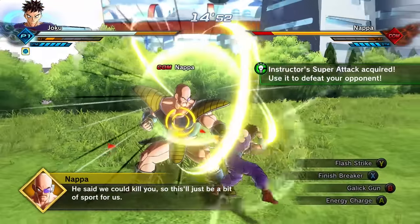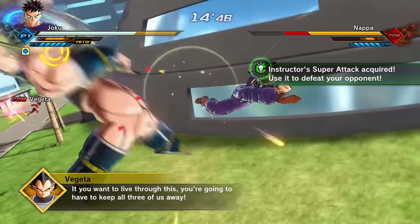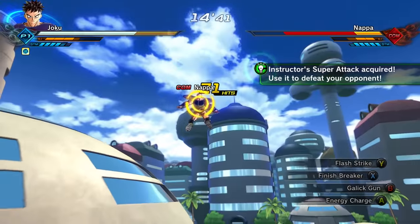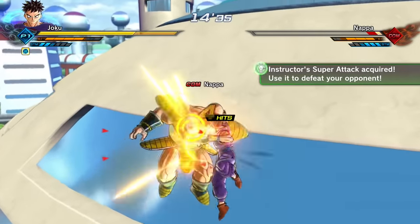It's on Y. Oh! Dude, that is sweet looking. I love Flash Strike! We have Finish Breaker and Gallic Gun as the other equipped skills. Oh, Nappa. Nice.